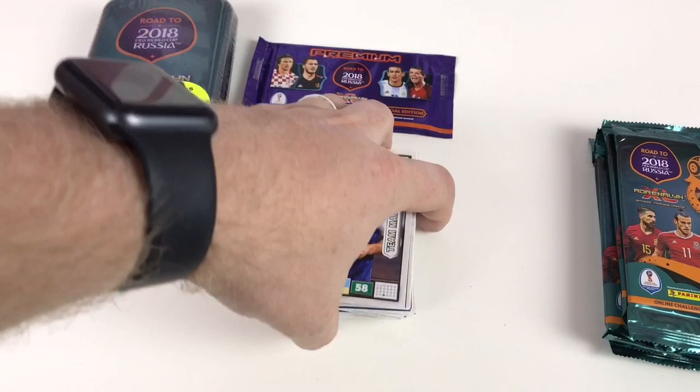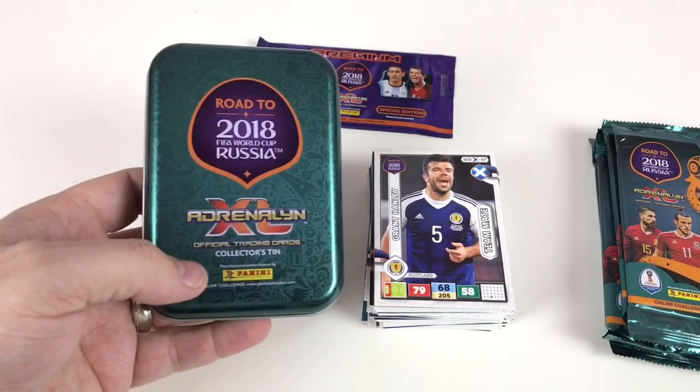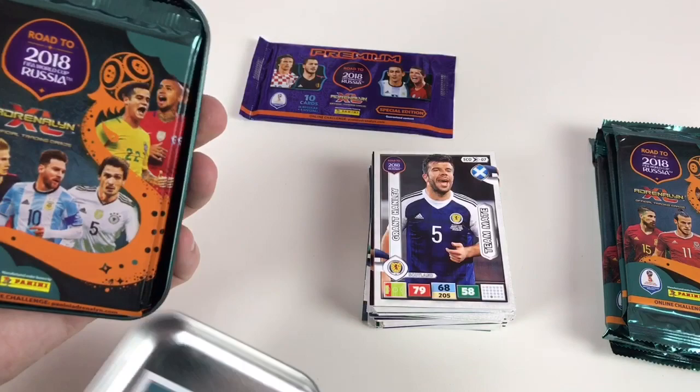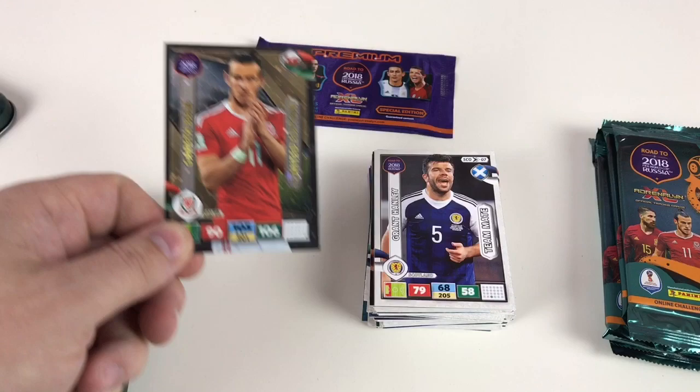Now we'll do the tin. This tin was about $5.99 or $7.99 — it's gone off the top of my head. We've done these tins before; check our previous videos. It's a big thick tin, sunk in so it doesn't bend or dent easily. They put packets inside, and there's a loose card on top — and that card is today's limited edition: Gareth Bale! Excellent.